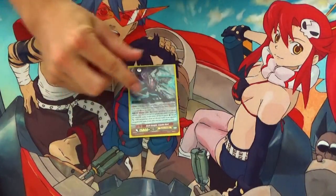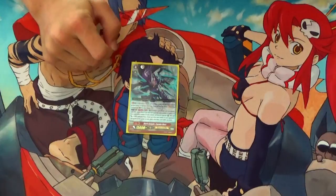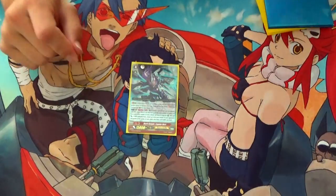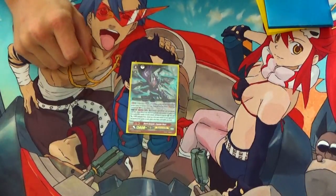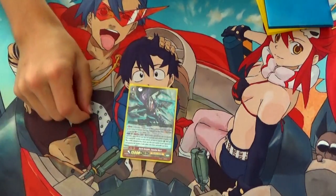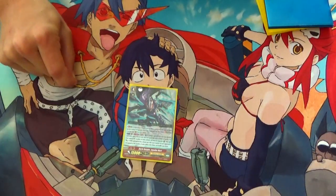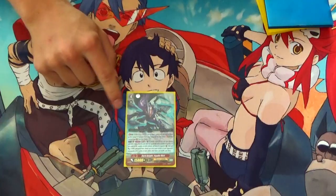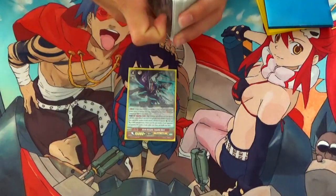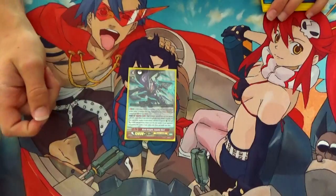Moving on to G units. We run 1 Dark Knight Ergonvert — the GB8 of the deck. Once per turn, GB8, counterblast 1, choose up to 5 of your rear guards and retire them. For each unit retired, search your deck for up to 1 grade 1 or lower card, call it, each called unit gains plus 15k for the turn, and for each unit called, pick one of your opponent's rear guards and retire it. It clears the board, gets you massive numbers, and if you use it properly you can sac stands because you've been deck thinning, and you just keep standing 31k columns.